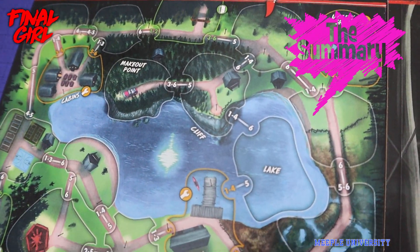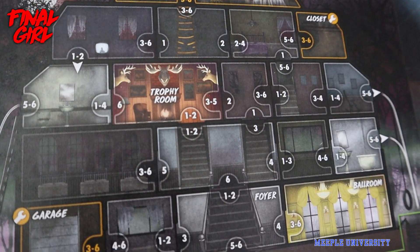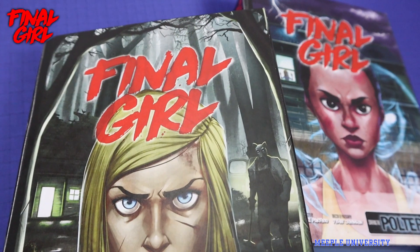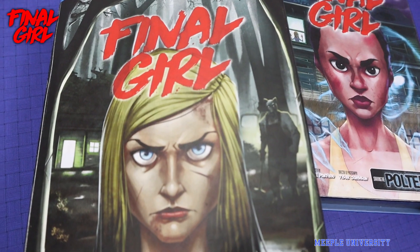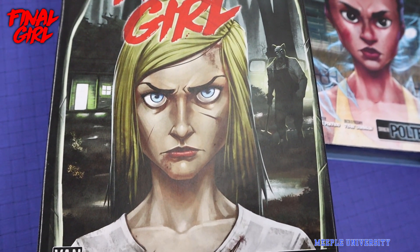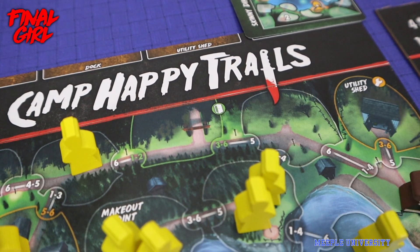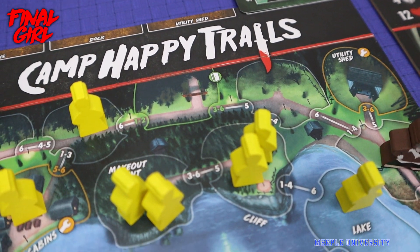In Final Girl, there are a number of scenarios you can choose from where you are trying to go around an area or a house to save some victims and finally defeat the enemy and survive. I am using Hans the Butcher as the enemy. A random setup card will determine the location of the victims, the Final Girl, and the attacker.